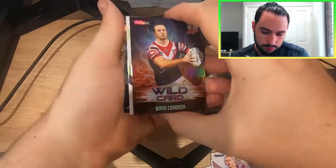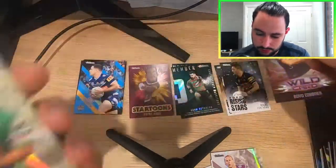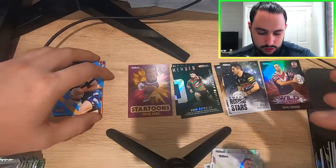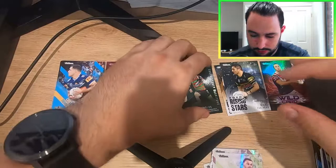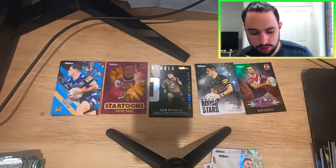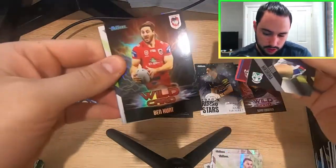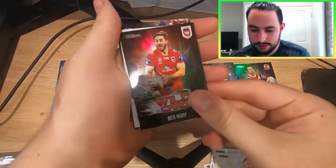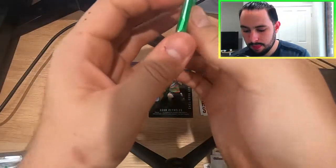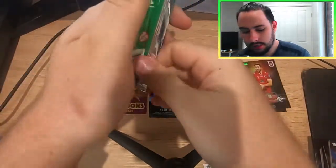We have a Wild Card — Boyd, coordinator right there for the Sydney Roosters. Coordinator is an inspirational leader for his club, state and country, which is very true. We continue on breaking through and we have got another Wild Card — Ben Hunt right there for the Dragons. And then a Dynamite Lui for the Raiders Parallel. It will be very cool to see what cards are yet to be pulled in this case.